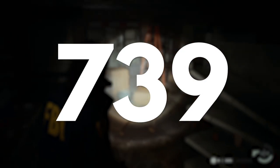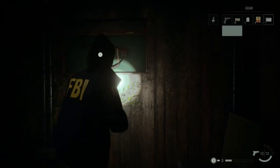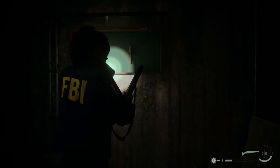So going by that, the next code that could be derived from this pattern is 739. Head back to the gun cabinet and enter 739 into the lock to score yourself a pretty new shotgun. Just keep in mind that it will only have two shells to start with, so maybe save those for a more difficult encounter later on in these woods.